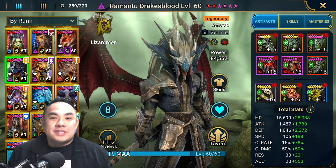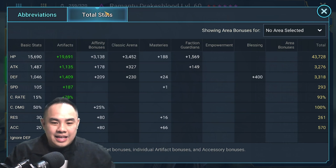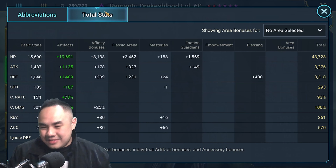The stats you will be looking for are accuracy and speed mainly. Accuracy ideally should be over 600 if you are looking to push for Platinum. Although you are still in Stone Skin, you can't be too slow. Ideally you are looking around 280 to 290 speed minimum for Ramantu.